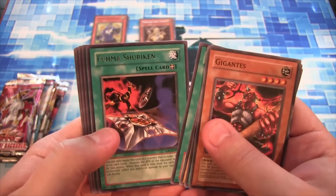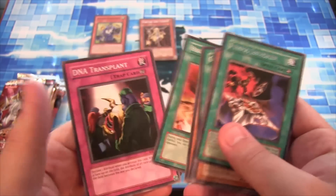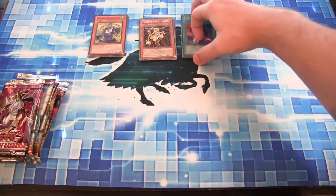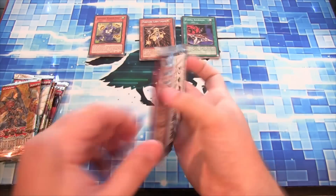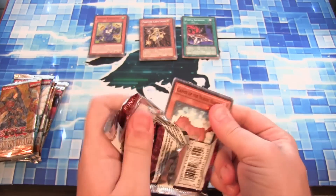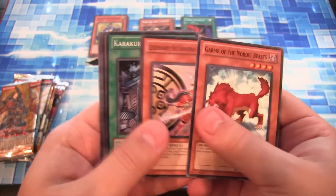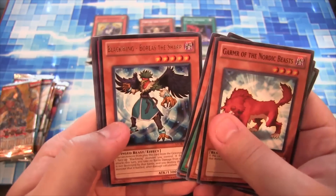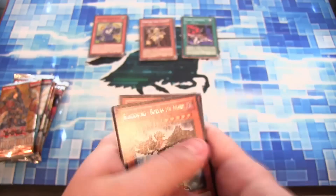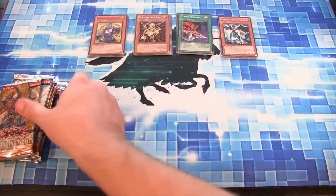Invasion of Chaos — an older pack, so will it be good for us? We'll see. A Fuma Shuriken. Never know with some of the older packs. Also, a DNA Transplant was in there — that's pretty cool. Another Storm of Ragnarok. Get some of the Polar Gods or something — that'd be awesome. Have a Blackwing Boris the Sharp for a rare. Kind of line them up a little bit.